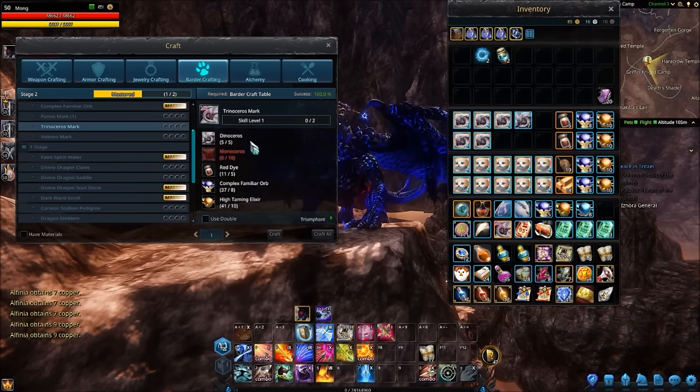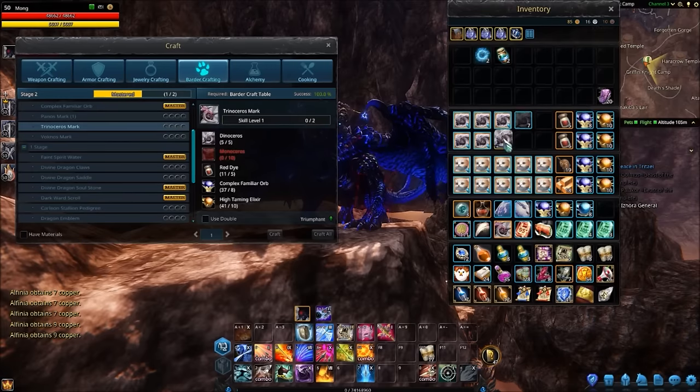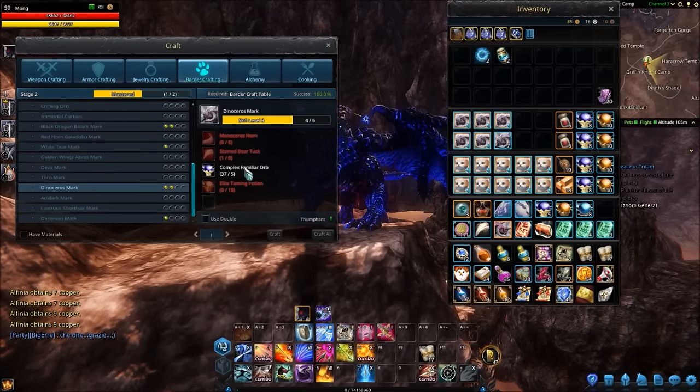As you can see, you need five Dinoseros marks to get one mark for the Trinoseros. I'm going for two - I've already got my five, and then I've got another seven more marks to hopefully get ten Dinoseros marks to make two Trinoseros marks. But the Dinoseros mark itself can be a bit of a difficult one.